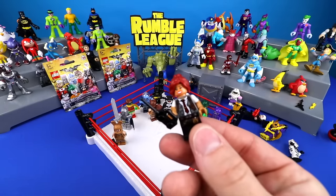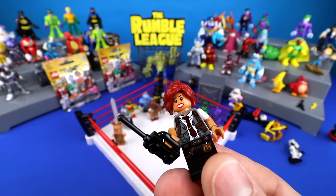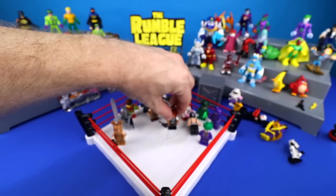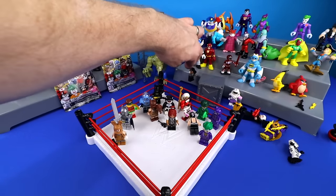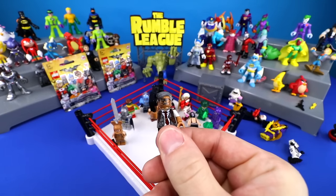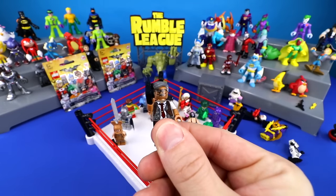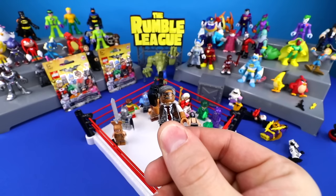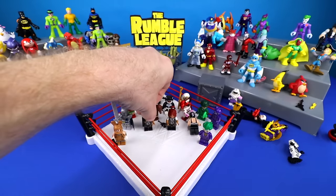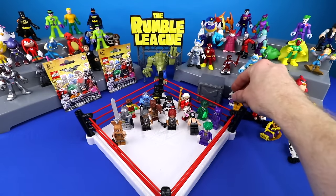Our custom Barbara Gordon — took the hair from the pink Batgirl and put her on a cop body. We can't wait to get that new Arkham Asylum Lego set either, because it's got all the villains in there — seven characters — and they've got orange jumpsuits on. Like the Joker. Pretty cool.